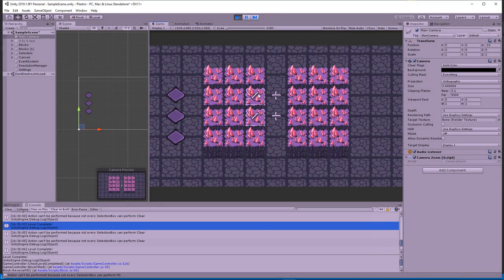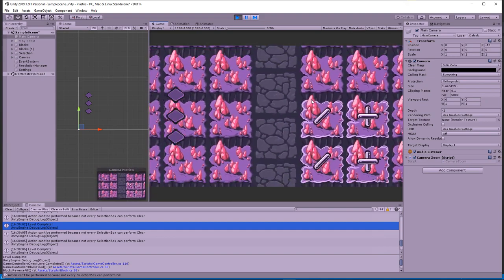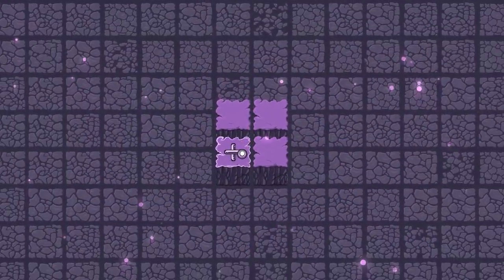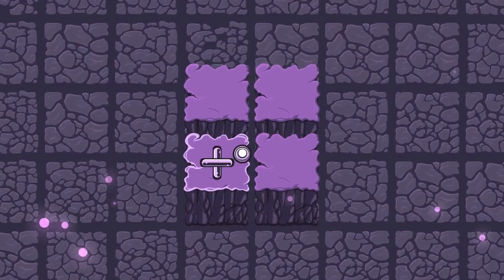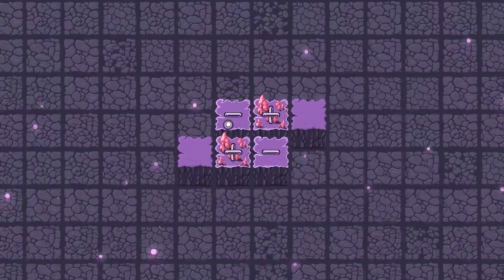The first change I made this week was the ability to zoom in and out. I've always had problems with fitting Unity UI on the screen and figuring out camera sizes, and with that feature in place, players will be able to choose exactly how big they want the blocks to be.